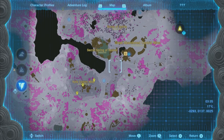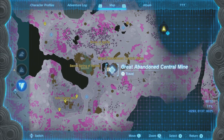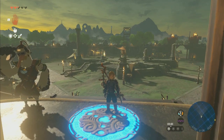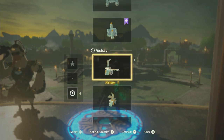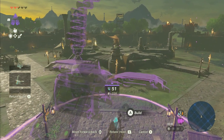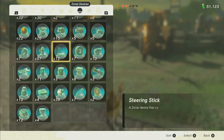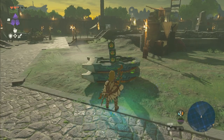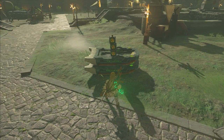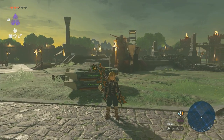You also want to go down to the depths like I mentioned earlier and go to the Great Abandoned Central Mine. By going there and doing it, it'll trigger a quest that gives you auto-build, which makes things way easier in case your device gets destroyed — because if you save and load the game your device will disappear. With auto-build you can just pull up the last iteration of your build and put it back together at the cost of Zonaite. And if you throw down some of the parts first it'll cost less Zonaite — for example instead of 50-something it might only cost 36.